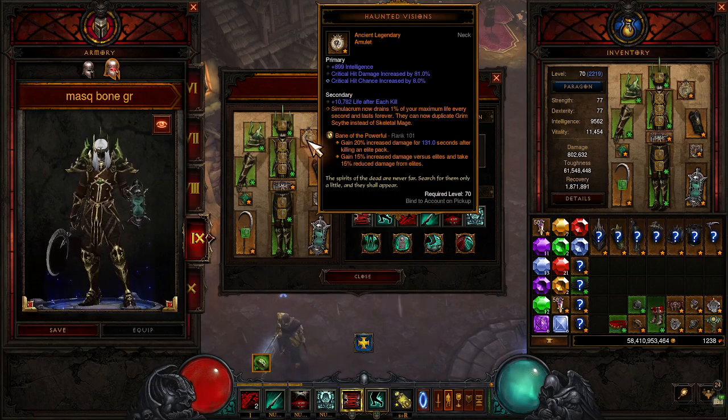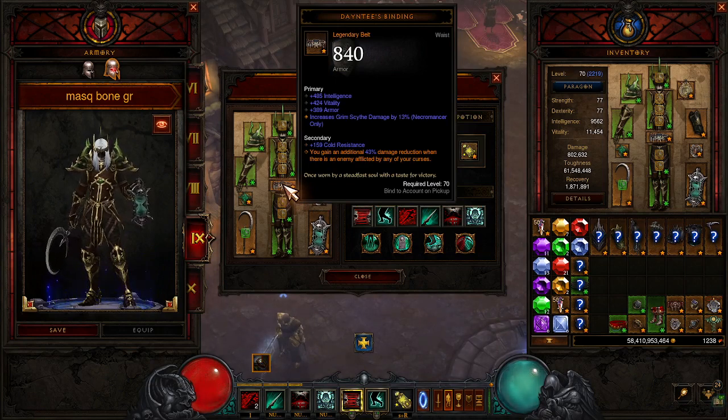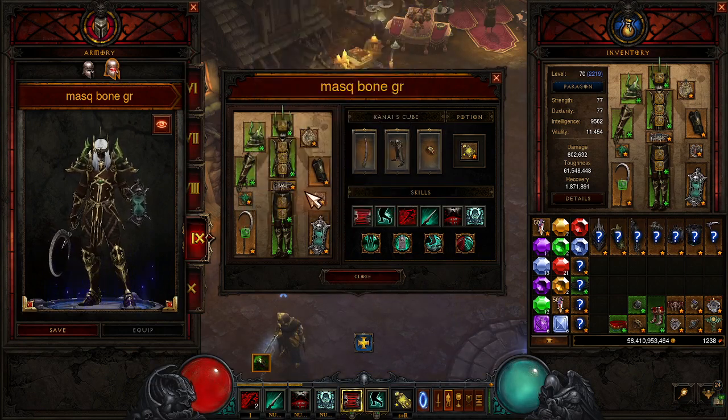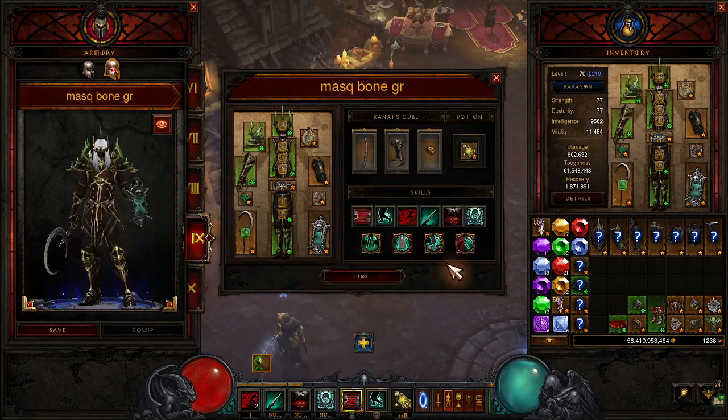We're using Haunted Vision so Simulacrums last forever. We're using Gilimdor's Marrow Guards — Bone Spears cast from Simulacrums deal even more damage. Dainty's Binding gives you additional damage reduction when there's an enemy affected by any of your curses, and we are using a curse just for that reason. Crisbin's Sentence: you deal 98% increased damage to slowed enemies, or triple that bonus against enemies afflicted by any control impairing effect. We have a stun, so we'll be stunning things when we need to blow them up. Briggs Wrath: uncursed enemies are pulled to the target location when a curse is applied, so we can use Decrepify to stack up enemies.